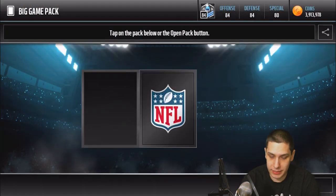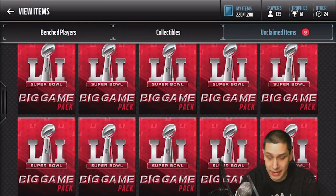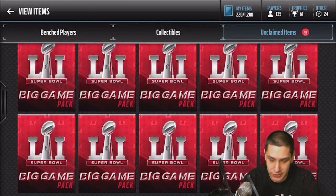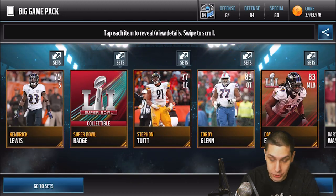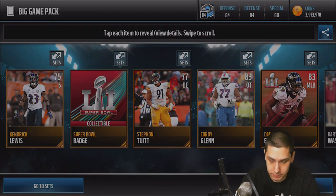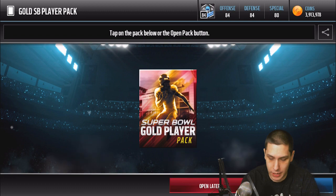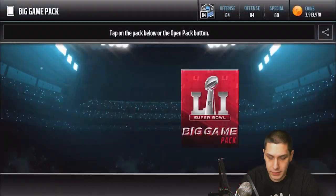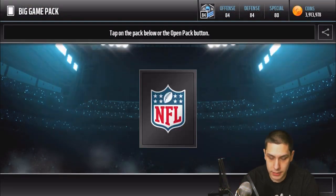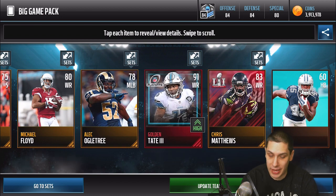We get a Marshall Yanda base elite here — 89 overall offensive guard, not bad. We get Rasheed Hagman as well. Let's keep going — Chris Long, nothing good out of this pack. Still got ten more packs to go, we're only two-thirds of the way done. Let's keep rolling — another Super Bowl collectible here. We get a Golden Tate, 91 overall playoff card, dude.